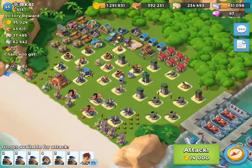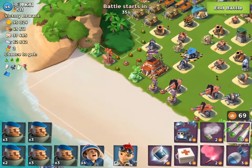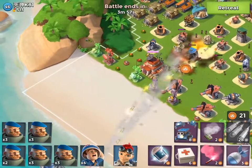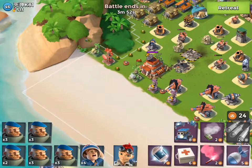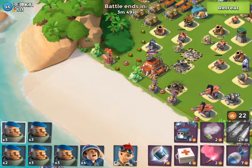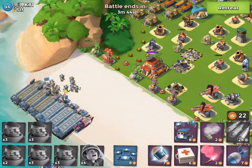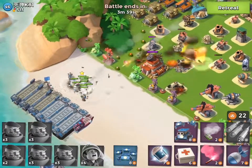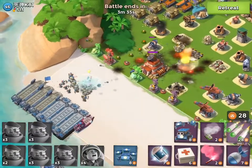Last and certainly not least, we go live with Mr. K-81. In this base he's got it up front. All we're going to do is barrage that shock blaster, which is dangerous, and then take out that boom cannon. After that there's nothing else that can take us out. Now the missile launcher can hit us, but as long as I've got my medics — which are not maxed out but high enough — it's going to prevent him from taking my guys out. You can see they did very little damage to us.